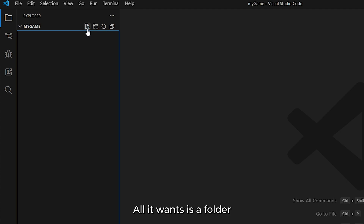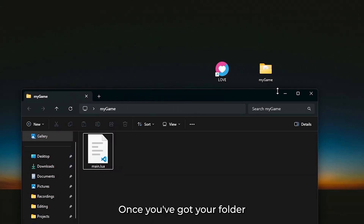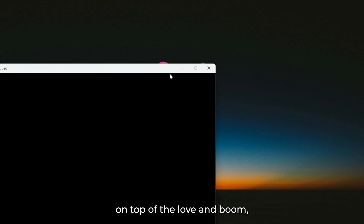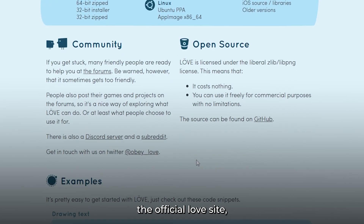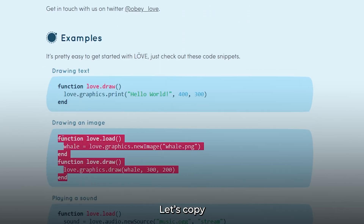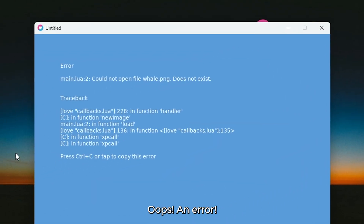All that matters is the code you write — Löve doesn't care. All it wants is a folder with a file called main.lua. That's your entry point. It uses Lua for scripting, which is super lightweight and beginner friendly. Once you've got your folder and your main.lua file, you just drag and drop the folder on top of the Löve executable and boom, your game runs. We see a black window because our main.lua file is empty. If you visit the official Löve site, you'll find some simple code snippets — let's copy-paste one into our main.lua and see what happens. Oops, an error.